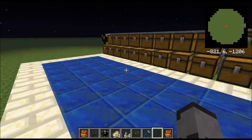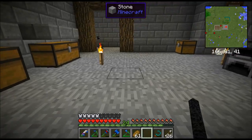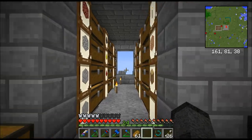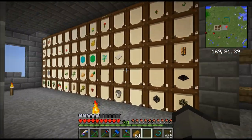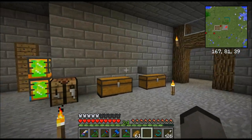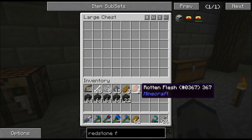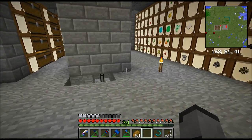I will show you this in an actual survival world right now. As you can see here, I have a bunch of chests in kind of a weird order, but it's not all complete. Using Extra Utilities, it's quite easy to make an operating system like this.